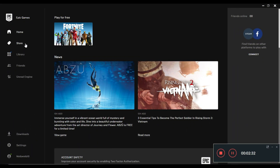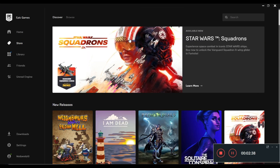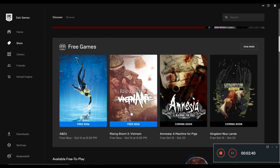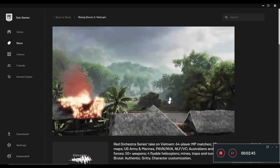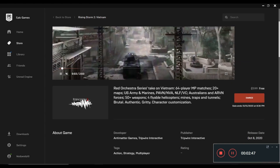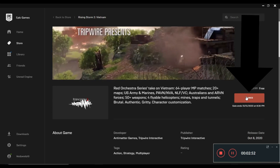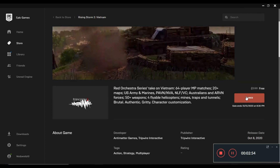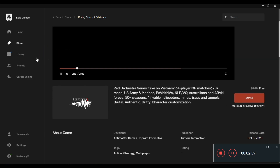Now we want to confirm whether we own this game. We will do this by going to the store and following the same procedure — scroll down and click on Rising Storm 2: Vietnam. As soon as you click on that it will take you to the store page. We click Continue, and now you can see there is a big orange button on the top right which shows 'Own'. This means the game has been added to our library and we can now access it from the library.